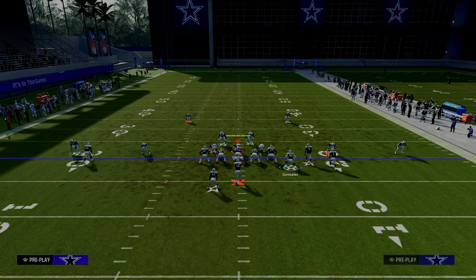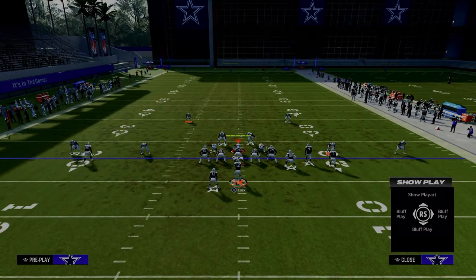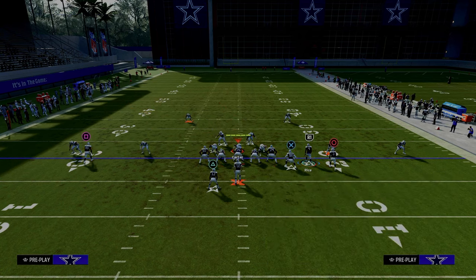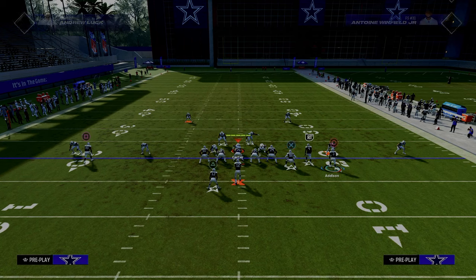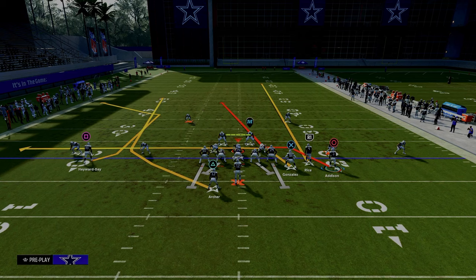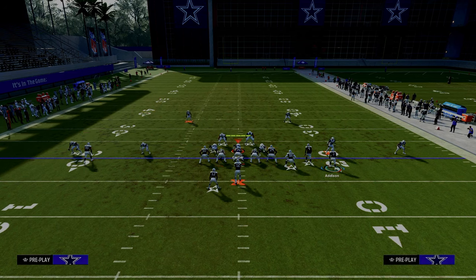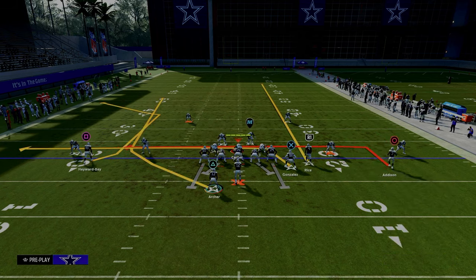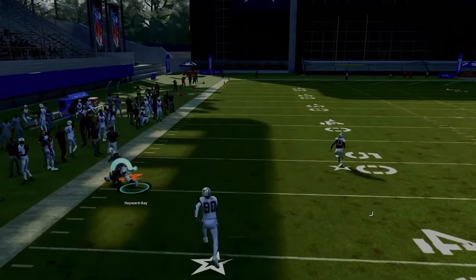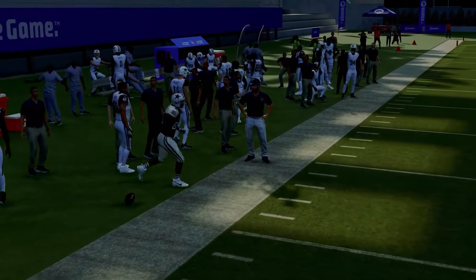Z-Spot and Go becomes a really good play here because it takes advantage of what they're doing to the left side. I like to make it look very similar to the double post play: I wheel the running back, drag my tight end — everything's pretty much the same — and then I put my slot apprentice on a slot apprentice post, or just a streak. There's also a little option over the middle. The main thing we're trying to accomplish is attacking the left side of the field and getting over the top of a stacked cloud flat.